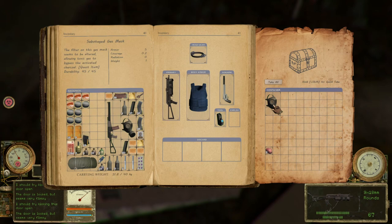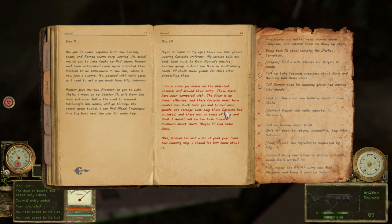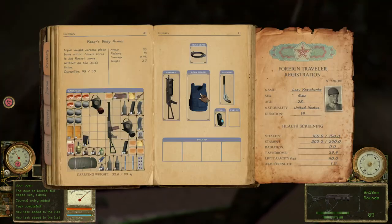Sabotage - a sabotaged gas mask, it's a quest item. I guess this is what happened to them. We need to tell Roman that his hunting group... we killed the hunting group because of their sabotaged masks.